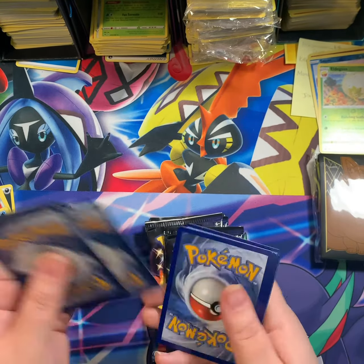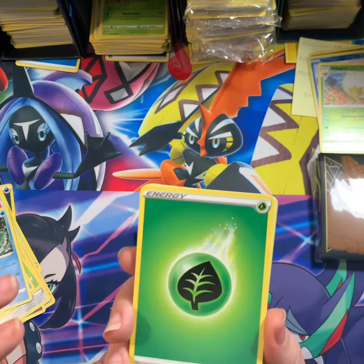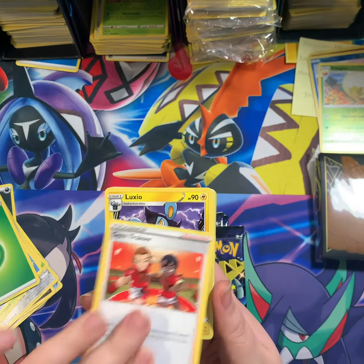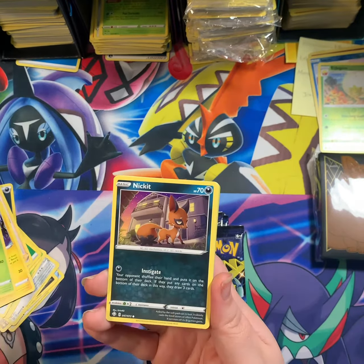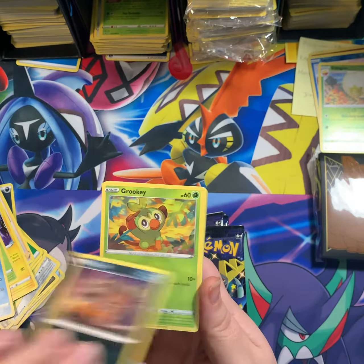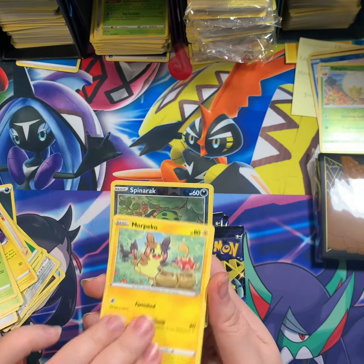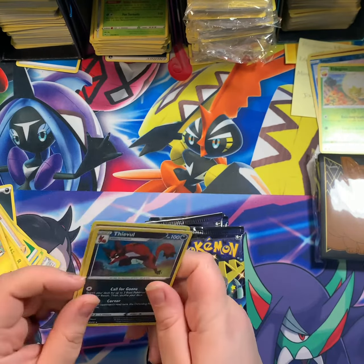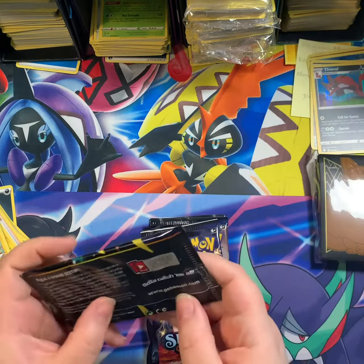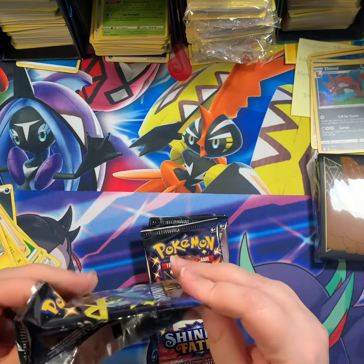Pack five. This card stock feels better quality than what we've been getting — it's nice and thick, kind of like the old stuff, I can appreciate that. He looks like he's going after a corn dog. Nickit, Grookey, Morpeko, Reverse Spinarak, and Thievul holo. Thievul — it's like an evil thief. Thievul.